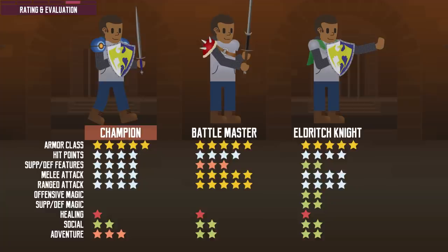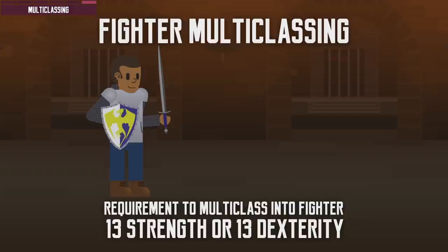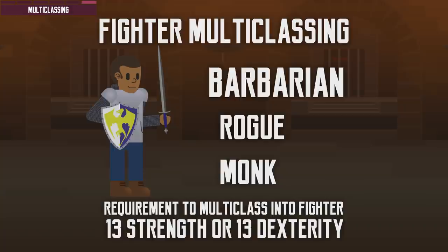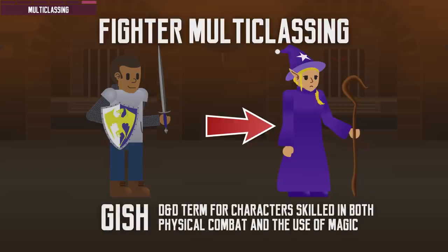Admittedly, if you do the math, Improved Critical does not improve the Champion fighter's damage output as much as the Battle Master's in short bursts. But at least you won't run out of it, since it is a passive feat that will always remain active. Fighters multiclass quite well with many other classes, and their multiclassing requirement is very easy to meet — you only need 13 strength or dexterity. Martial classes like barbarian, rogue, and monk multiclass very well with the fighter. The Champion fighter's Improved Critical is a very useful feature for barbarians, helping them activate more of their Brutal Criticals. It is also a popular first level for power gamers wanting to play a spellcaster, to get higher starting hit points and heavy armor proficiency — though the starting levels will be tough, as it usually takes a few levels to develop an ideal multiclass character.